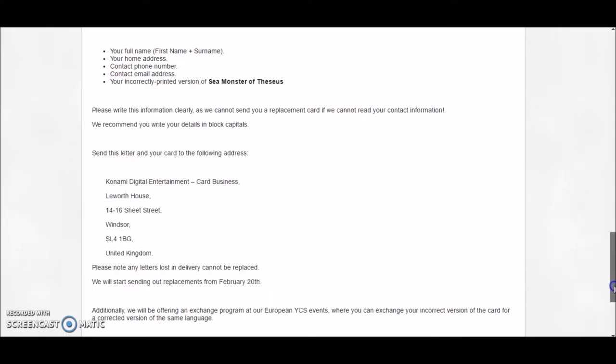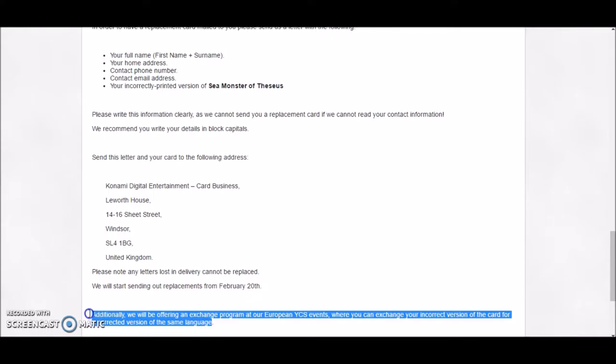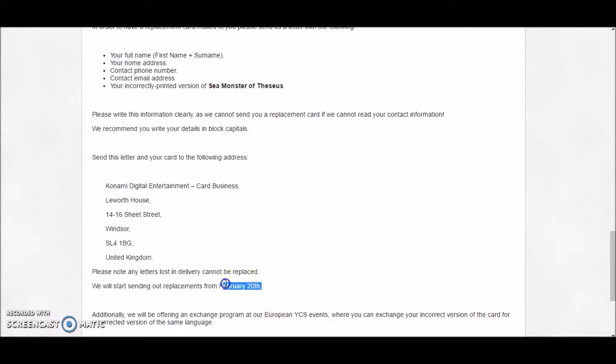The best part is that they're actually going to do these exchanges at a YCS event as well. So if you happen to be at a YCS and you have one of these misprints, or you just want to hold on to one and sell it off to someone who then wants to get an actual one, they can just go to a YCS — which is very convenient. They all start shipping on the 20th of February, which is two weeks from today.